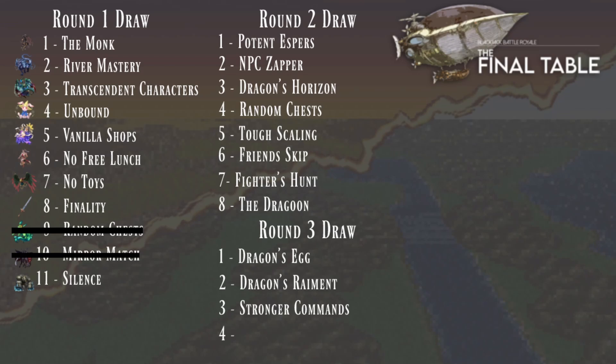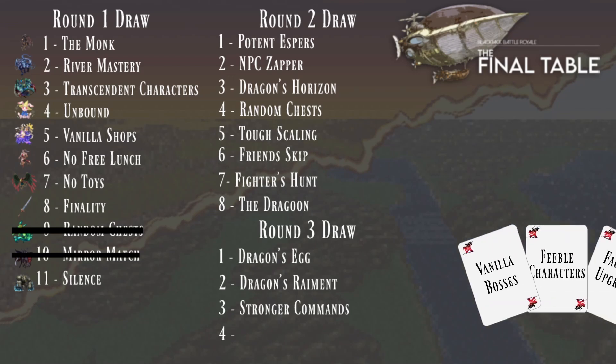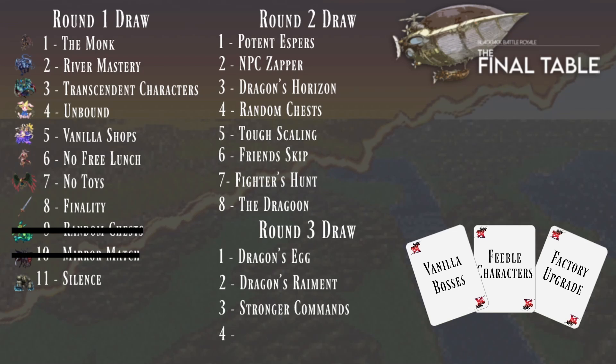Last but not least, there's our winner from last week — Infinite Fluff. He came all the way from the Legomorph Lounge to qualify for the event and is going to the semi-final. He draws Vanilla Bosses, which was actually in the Legomorph Lounge, Feeble Characters, and Factory Upgrade.